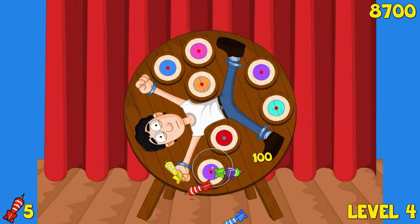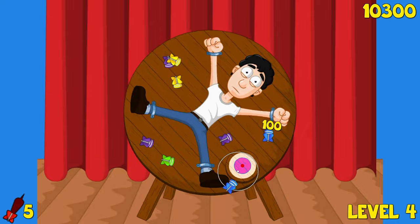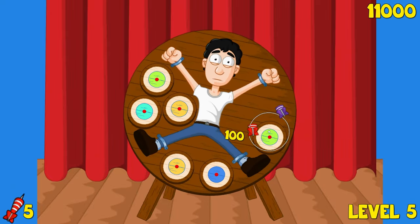If you do hit the person enough times, you'll reset back to a score of zero, as well as having the speed at which the wheel spins reset back to the base speed.